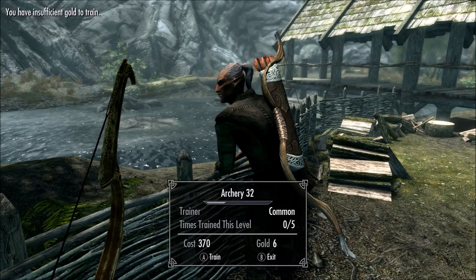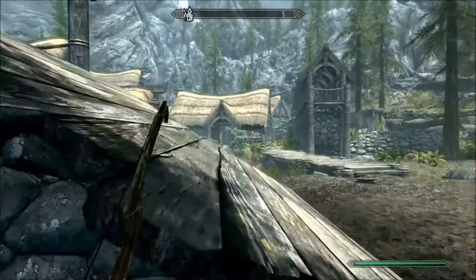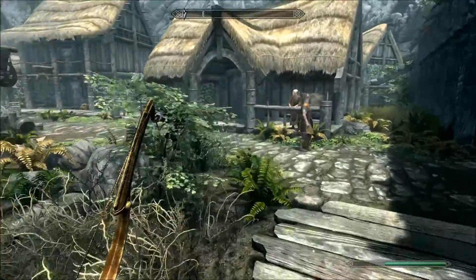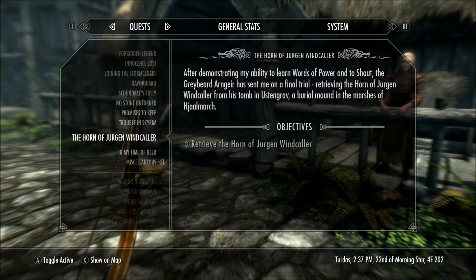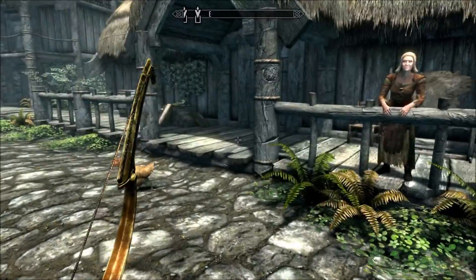The very first thing you're going to do is talk to him with all the talk options you get and you will get a quest from him. This quest is going to be in your miscellaneous category and it's going to be to deliver his letter to Camilla, which I believe is his wife.